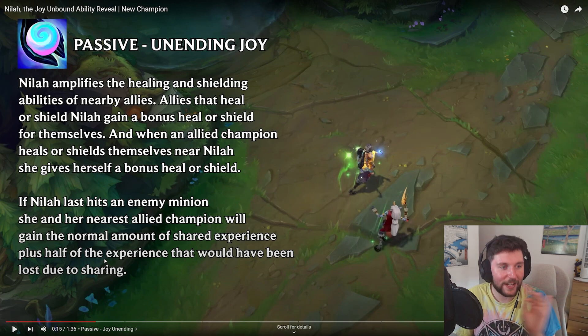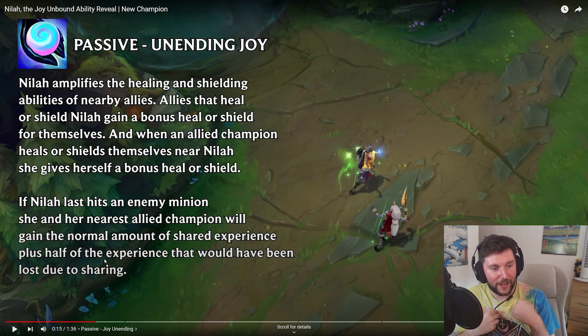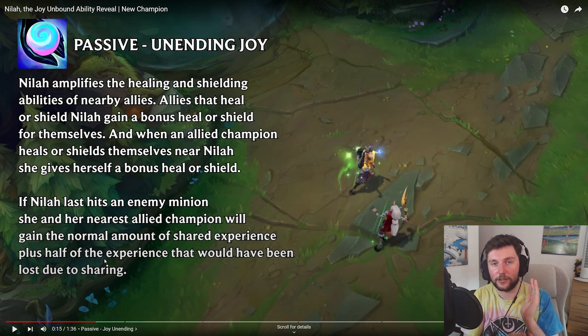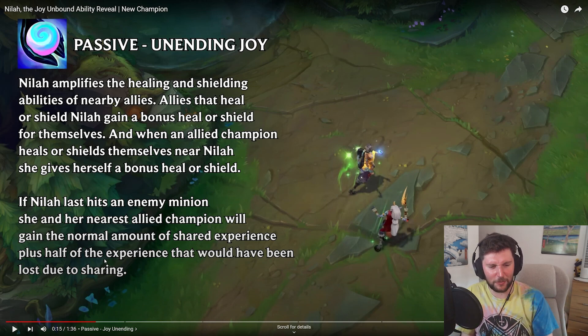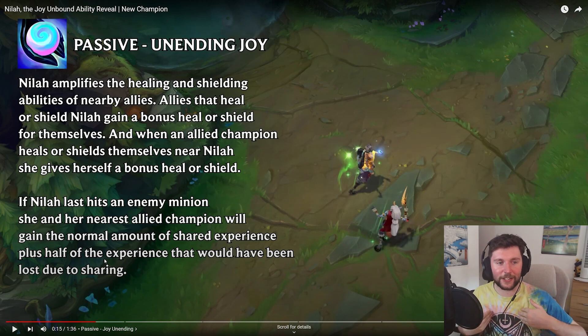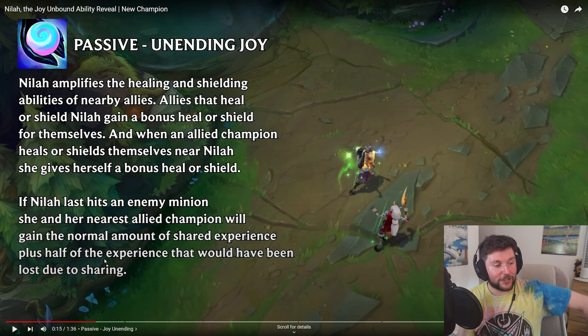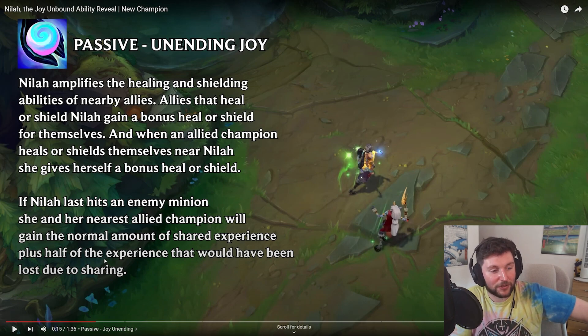Her first part of the passive — Nylia amplifies healing. She has like an AoE aura that buffs healing and shielding. Allies that heal Nylia get a bonus heal too. So when someone heals Nylia, that person gets a heal as well. And when an allied champion heals or shields themselves near Nylia, she gives herself a bonus heal. Say if you're playing Soraka and you're really low, and she's really low — you could heal Nylia and you'd both get a heal. You just need to be near her, and if you throw out a heal, you're gonna get a heal, she's gonna get a heal, everyone's gonna get a heal or a shield. And she amplifies the effects of that.